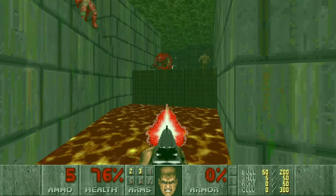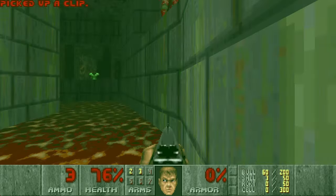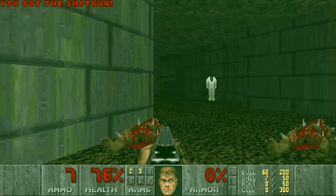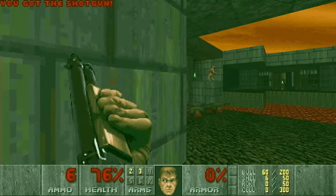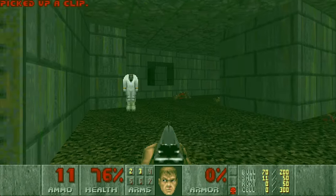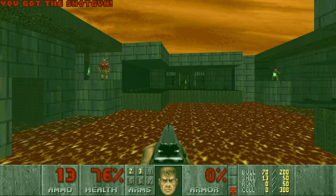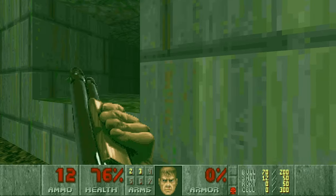Let's kill this guy. You cannot stay here for too long, because this is a 20-damage floor, so this suit will be leaking. Then let's kill the shotgunners, grab the red key, and also kill those ones. Then let's kill some of the imps, because they will be annoying.